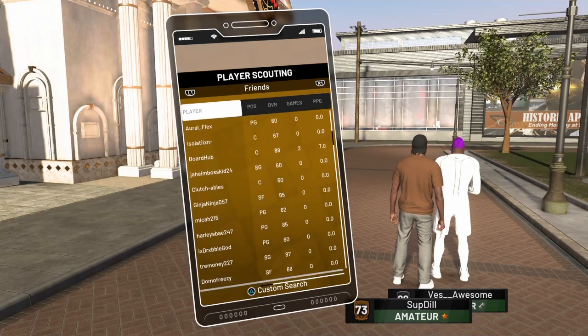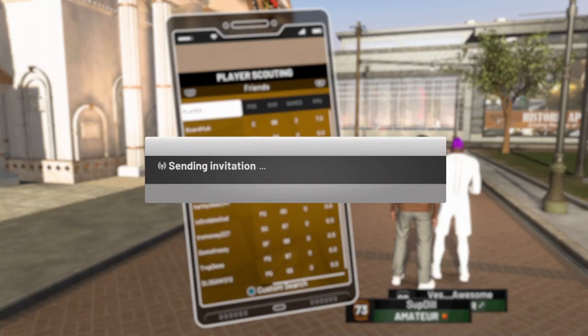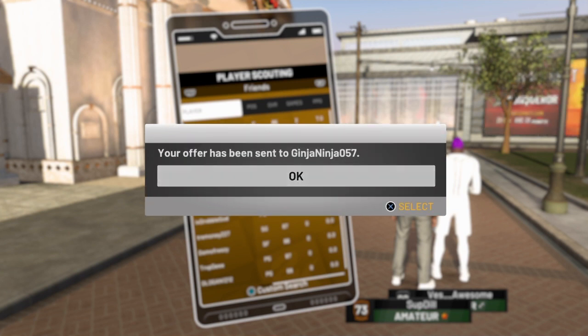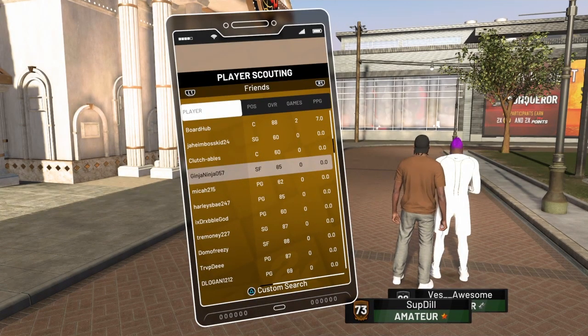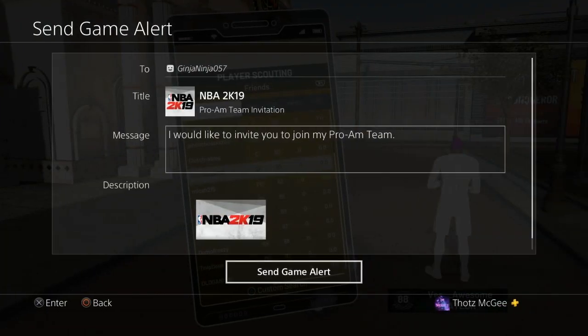All your friends have loaded up. What you want to do now is find the friend you want to invite to your Pro-Am team. You'll hit Send Invite — it says invite sent to Ginger Ninja. On PlayStation, a popup will appear — just hit Send Alert and then you're done. That's how you send the invite.